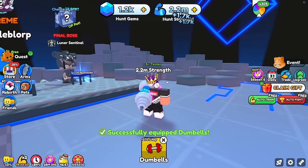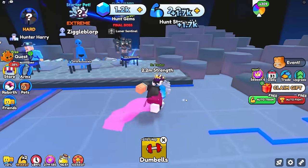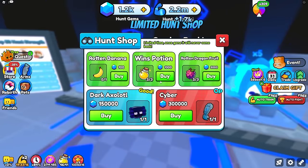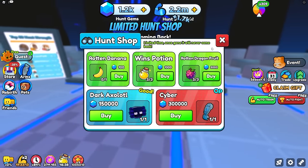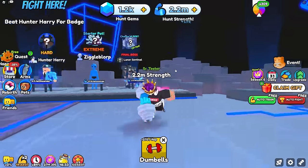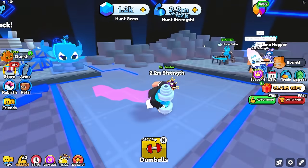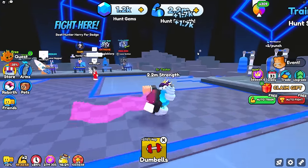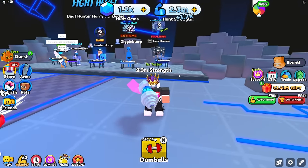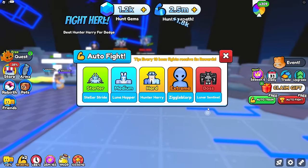Now I can grind hunt strength and get a ton really fast. I'm thinking let's get to about 2.4 million strength — currently at 2.2 million. After that I gotta grind hunt gems to get the cyber arm and the axolotl. The robo dragon boss gives 650 hunt gems every time I beat him. With both pets helping, instead of 500 every time I lift the dumbbell I now get 1.7k.